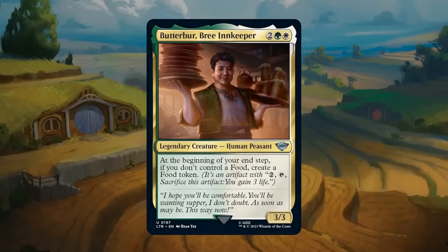Butterbur, Bree Innkeeper: two green and one white for a 3/3 legendary human peasant at uncommon. At the beginning of your end step, if you don't control a food, create a food token. Note the distinction — if you have a food artifact that isn't a token, like the Lembas bread, Butterbur won't trigger. The innkeeper can repeatedly make food tokens you can sacrifice for two mana to gain three life, or leverage other food synergies in green-white such as sacrificing food for +1/+1 counters. Pretty strong and also gets a B.